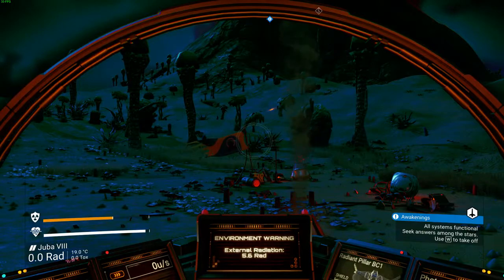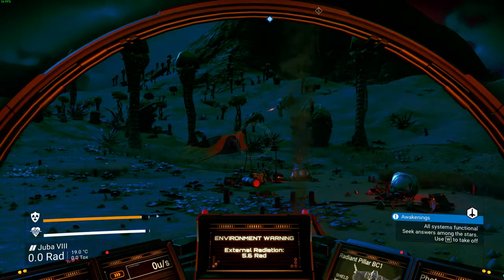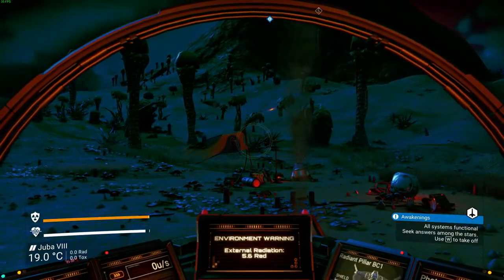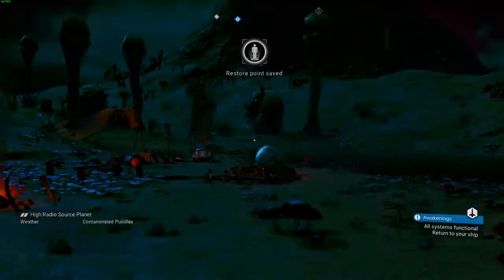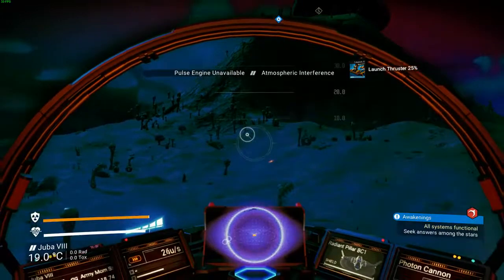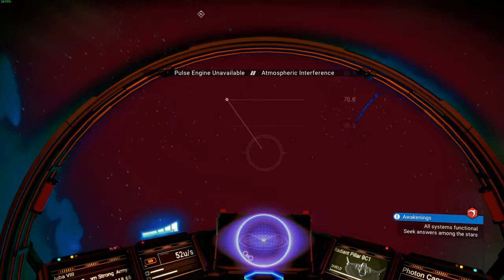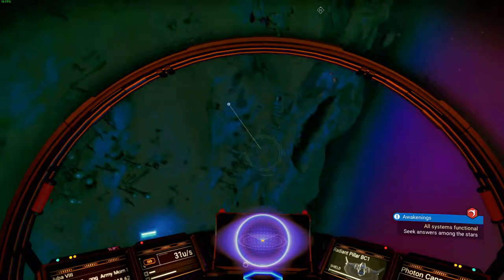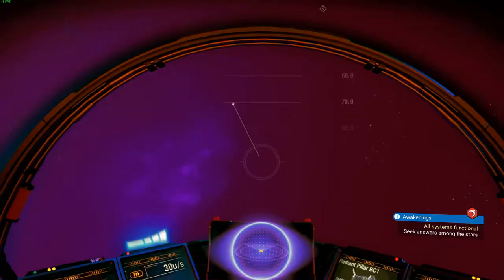How do we get back on our ship? Offsets are functional - seek answers among the stars. Use W to take off. Oh, I'm using W - there is no taking off. Space. W - oops, wrong button. I'm using W to take off. Oh okay, it was Space and W. To the stars we go! I think this is going to be a lag, sorry about that. Why am I going in circles? I don't know how to drive this thing, clearly.